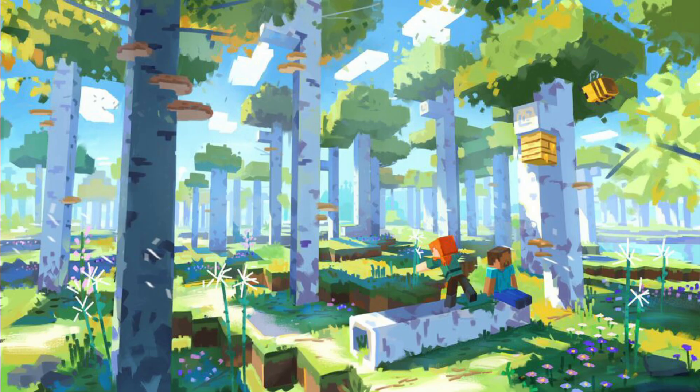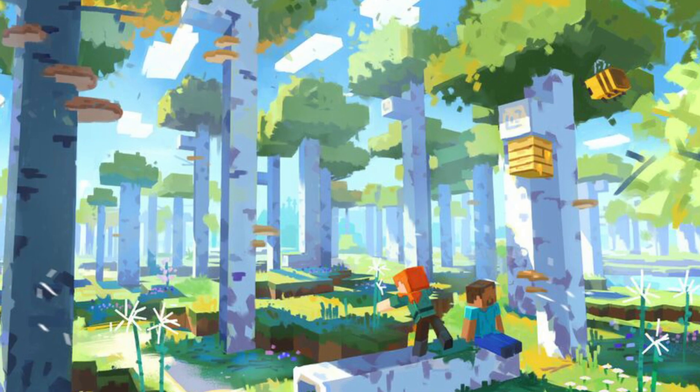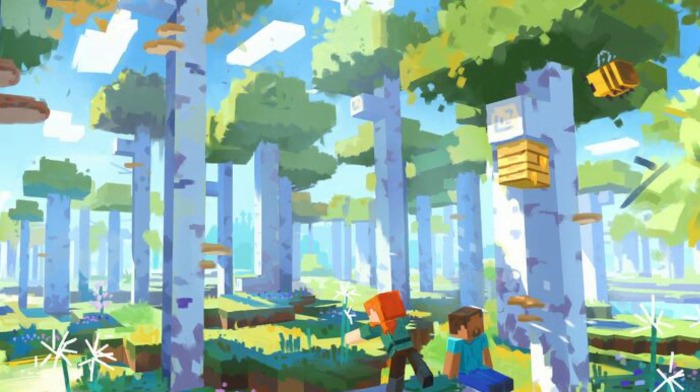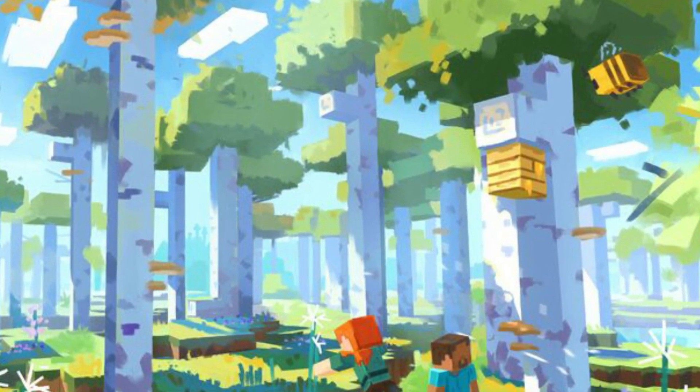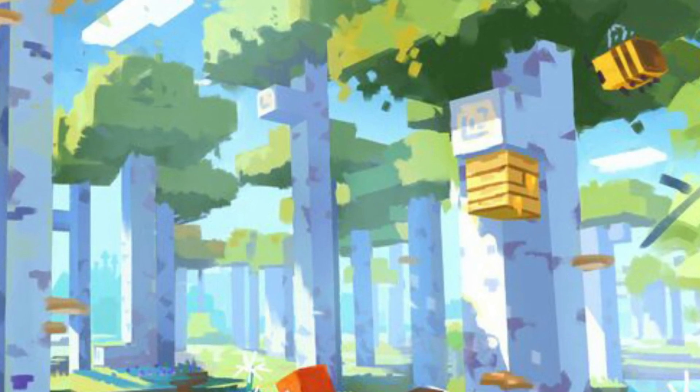In the birch forest art, there are also fallen trees that already exist in the Bedrock release of the game. Does this mean we'll see them across the board? Bedrock and Java editions already have more consistency in world generation and seeds, so it would make sense to see consistency in other areas too. There are also birch tree branches seen in the concept art — tall birch trees with singular birch logs acting as a branch holding a beehive block — though this could also be an artistic expression.